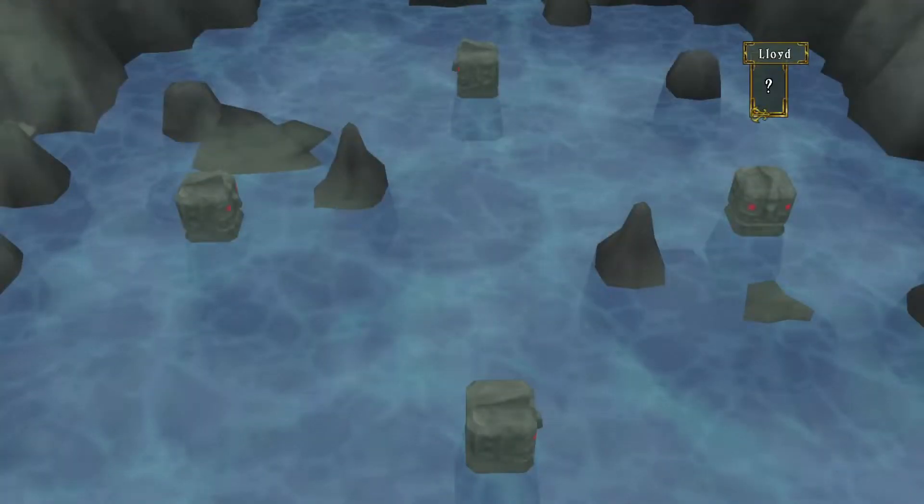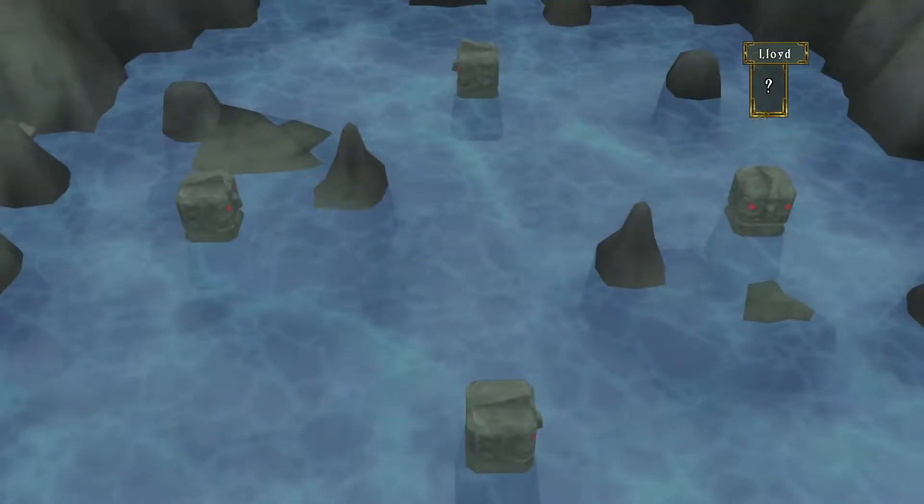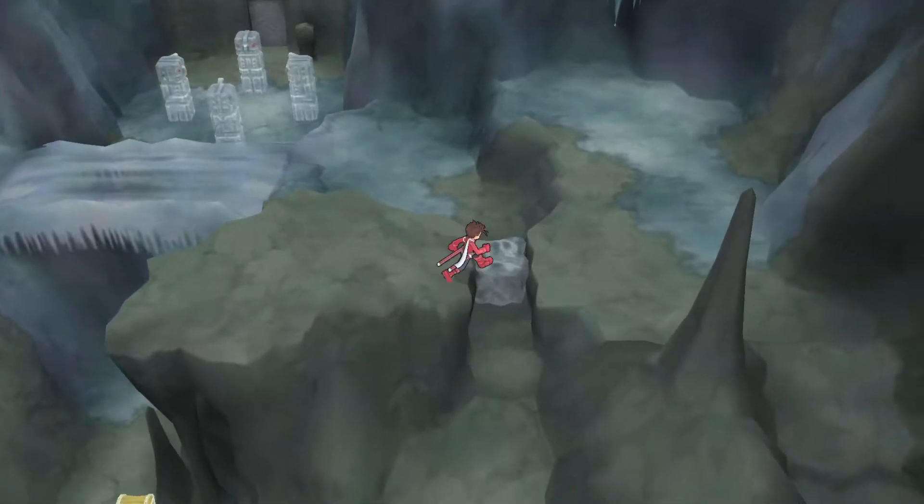From here, what can we see? We can see the layout of the waterway that is there, meaning we can kind of see. Let's see where we can go and figure out how to get to which, what, where with these.